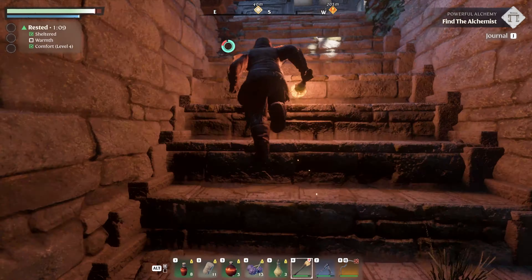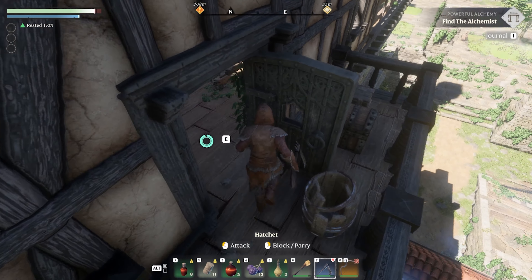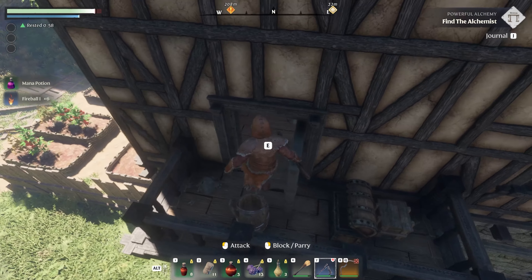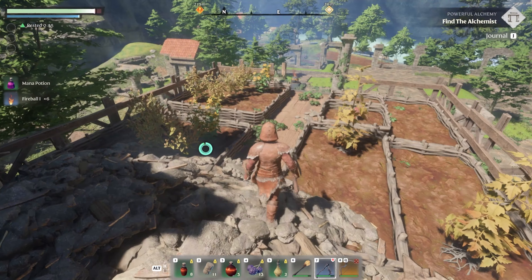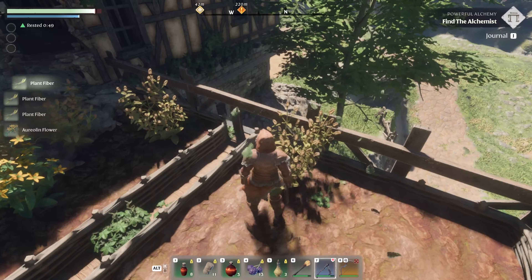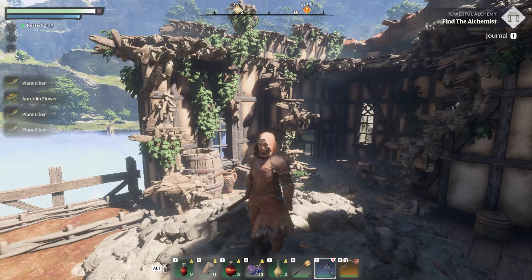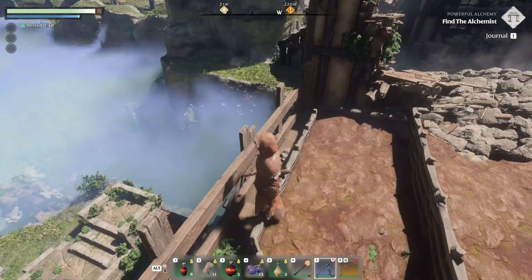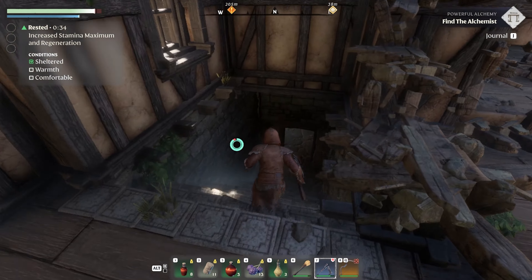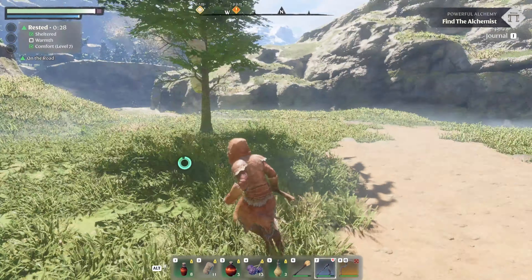It's just an empty room, weird. What's up here? Hey, a chest! And just some fiber and whatnot. Fiber's really good for string, which is good for bandages, so I'm definitely taking that. Ooh, that was bright. Holy crap. Oh, bees! Bees!